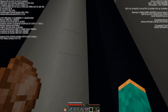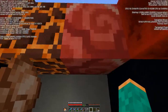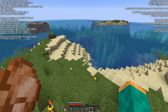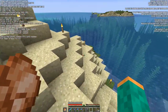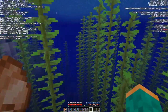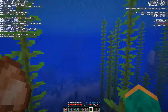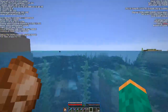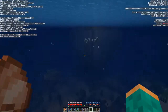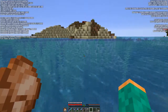I'm technically in Plains Biome, but what I wanted to say is if I just go out here and take a nice dip in the ocean — it's lukewarm ocean. There's a river there too, which is weird, but it's all lukewarm ocean, and in lukewarm ocean you get loads of coral reefs. I think it might have to be warm ocean, but there's loads of reefs around me so it should be quite easy to get loads of coral.